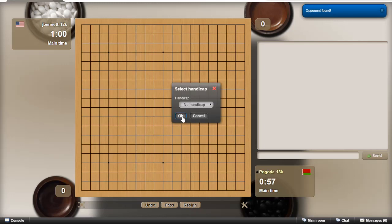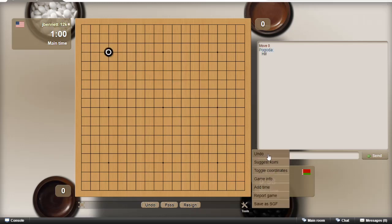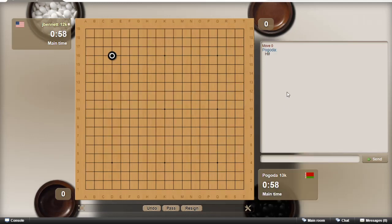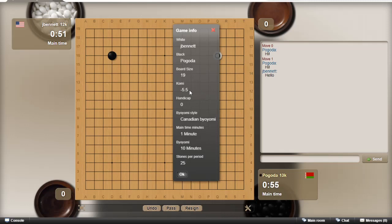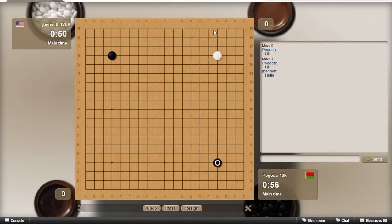Here's the game — let's turn on the coordinates and say hello. Let's put a stone down there and check the komi. Negative komi, okay. So black gets to go first and black gets five and a half points of komi.